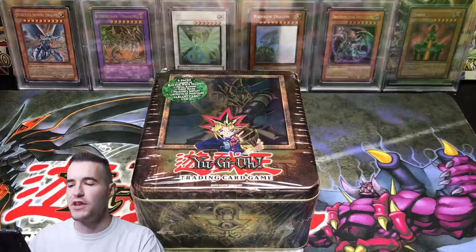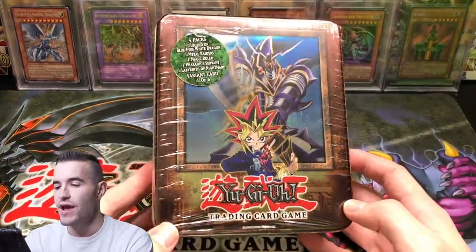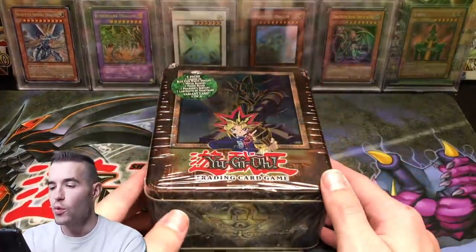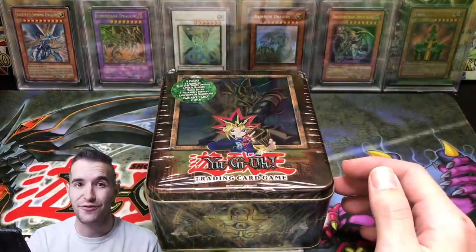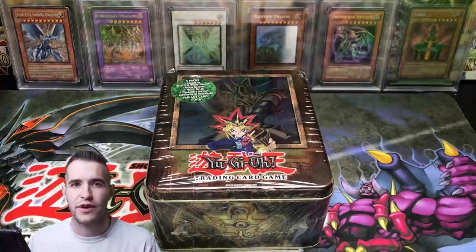In today's video, I'll be opening up a 2003 Buster Blader tin. Hopefully we can get some epic pulls. What's up guys, Ruxxon34 back with another epic 2003 Yu-Gi-Oh tin. This time we have Buster Blader — the second of the 12 tins we're going to be opening. We're opening all 12 from 2003; there's only six different ones but we're opening them twice each. All six in one video at 25,000 subscribers, so make sure you guys subscribe for that.